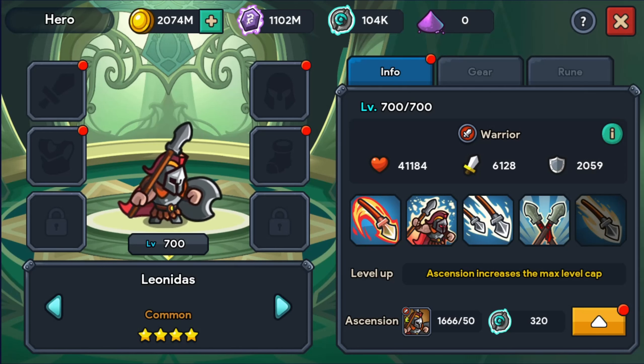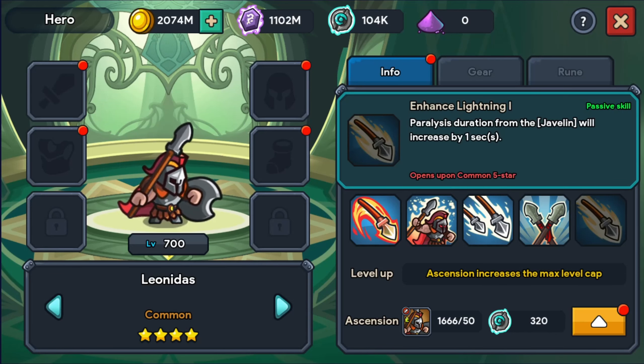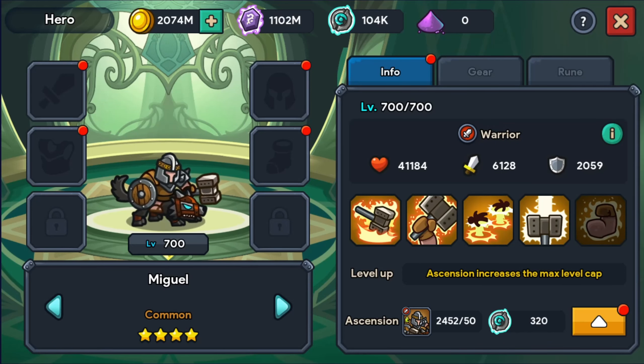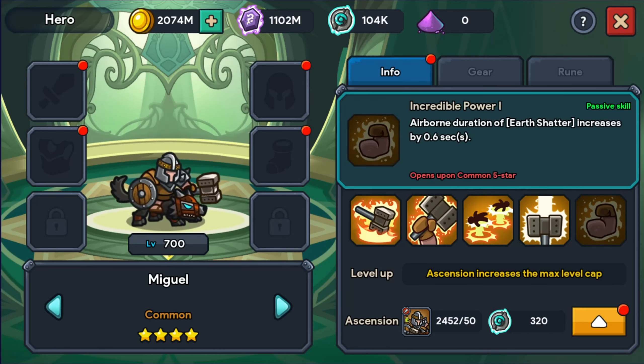The individual I am targeting is already up to 700 and has a lot of soul shards — I don't know if it's enough. We're going to do some summoning beforehand, maybe we'll get some more. The reason I'm selecting him is because his paralysis starts at like a three-second situation, and if we get the upgrade it's an extra one second. Now, the other fellow here is one of the throw-up-in-the-air guys — one second, and the upgrade is an extra 0.6 seconds. I'll probably end up using him eventually, but I think the first guy is a good guy to start with.